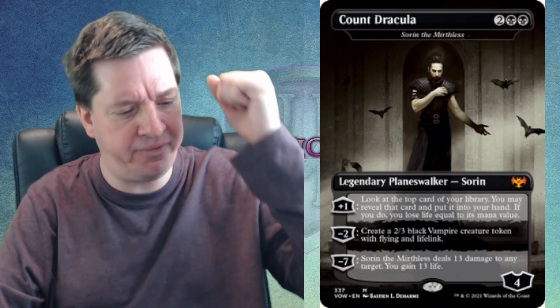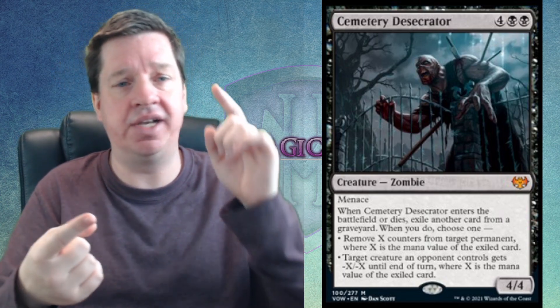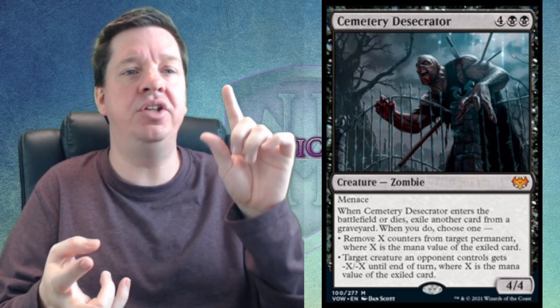Let's start out with number 15: Cemetery Desecrator. This guy is currently starting out at $7 pre-release price. It's 6 mana for a 4/4 with Menace that has a number of useful applications. You can use it to get rid of your opponent's Planeswalkers, remove plus one/plus one counters on their creatures, or remove negative counters from your own. You can also give creatures minus X/minus X, which is useful for indestructible creatures like Toxrill.